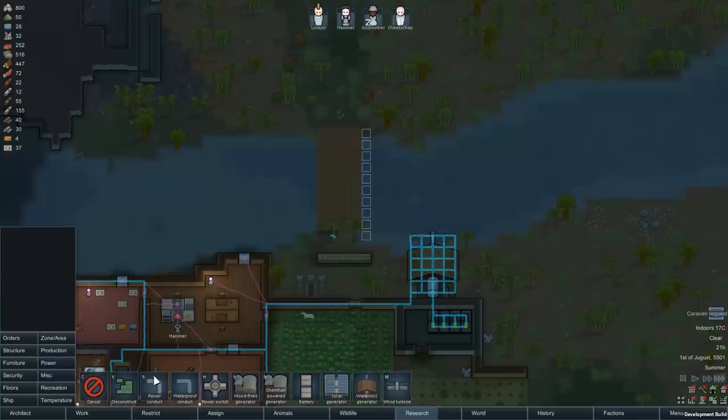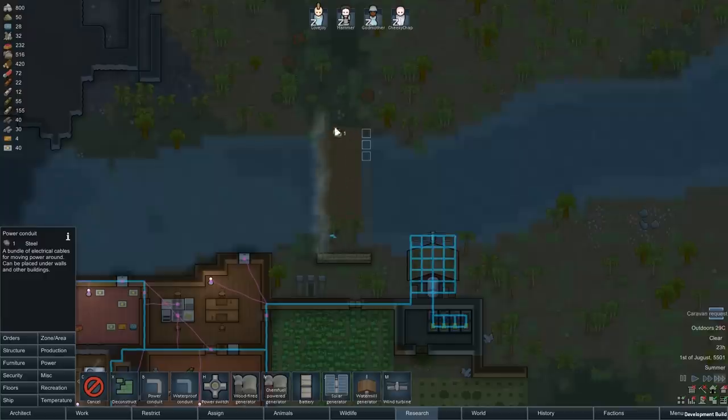You can now lay power cables across rivers using the new insulated cable type, but it costs more to build and can't be built in deeper water. Here's a clever tip: build a bridge, then run normal power cables over that. In fact, you can build most things on top of bridges — just don't try it with a watermill.